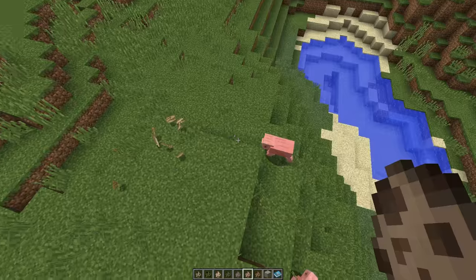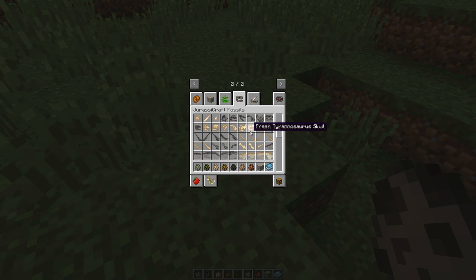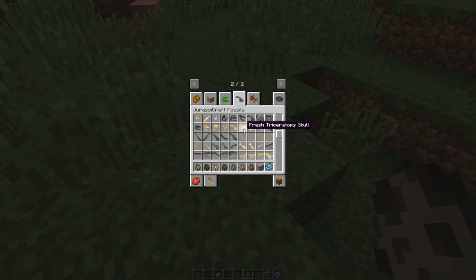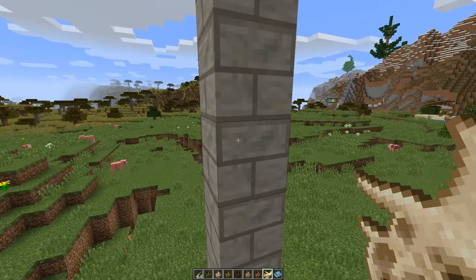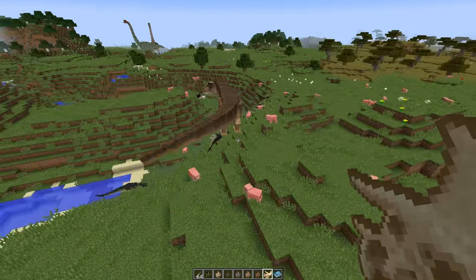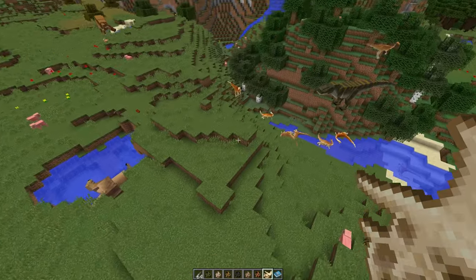One thing with the new mod is when the dinosaurs die they drop absolute tons of stuff. Let's just look at this in the bone section. Look at the high detail bones — they're superb, absolutely fantastic. It would be really cool if we could put these on a wall like posters. But oh — the T-Rex has now killed everything! It's a bit vicious, to say the least — absolute monster. You have to watch out what you do with the T-Rex.